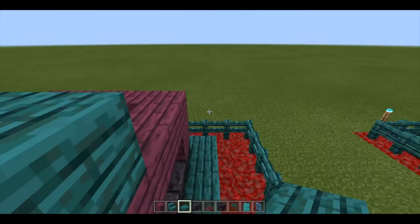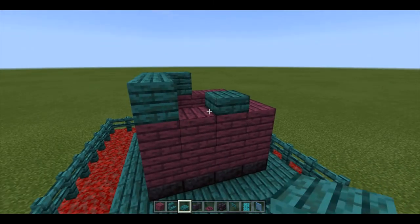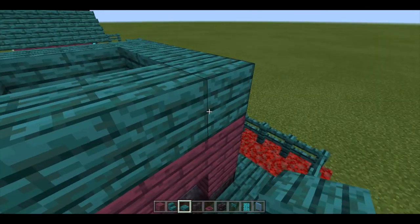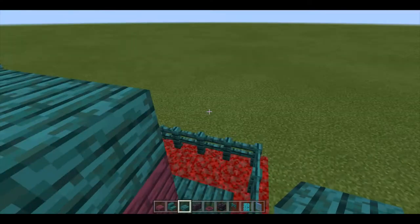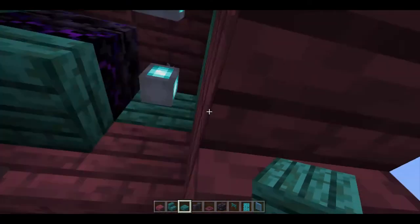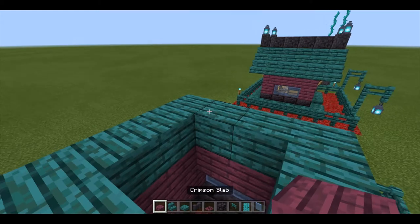I'm going to be placing slabs all over the place. After you do that, we're going to be using warped stairs and some crimson slabs, so go ahead and take those out. We've already done what we needed to do with the slabs. If we go back in here we'll see that the roof is made of slabs, so we're going to grab our slabs and place them all down.